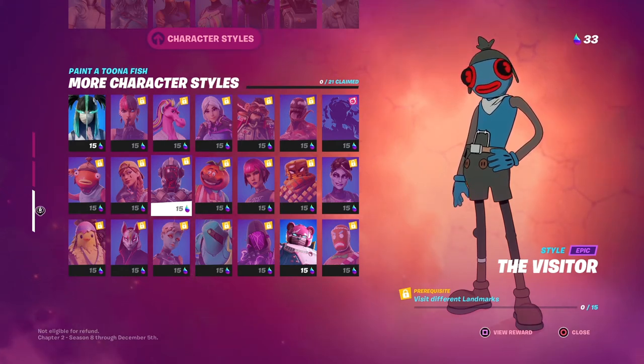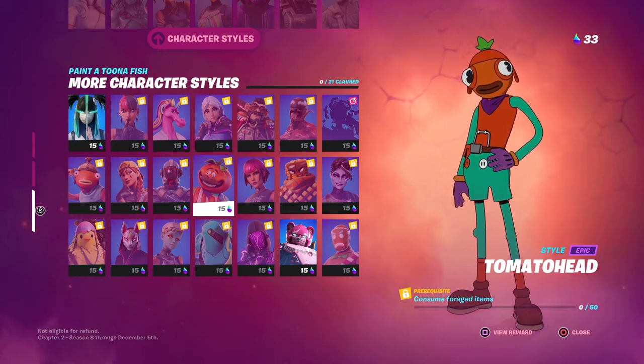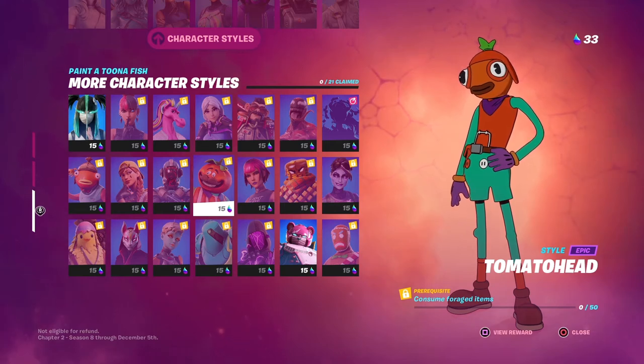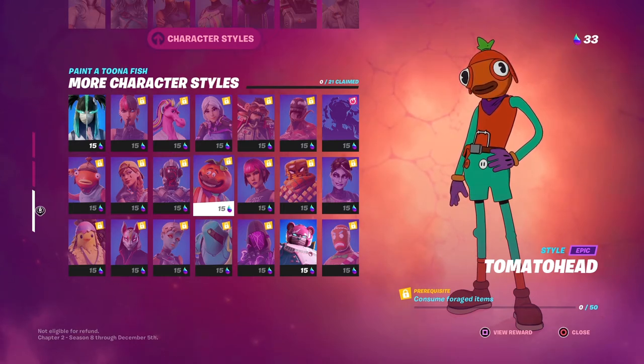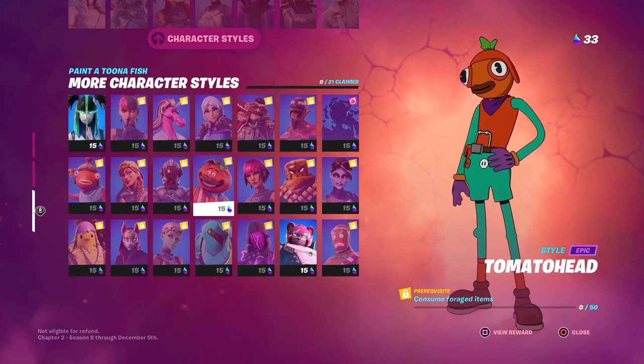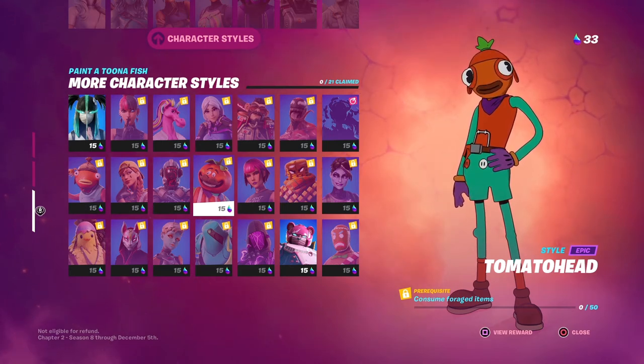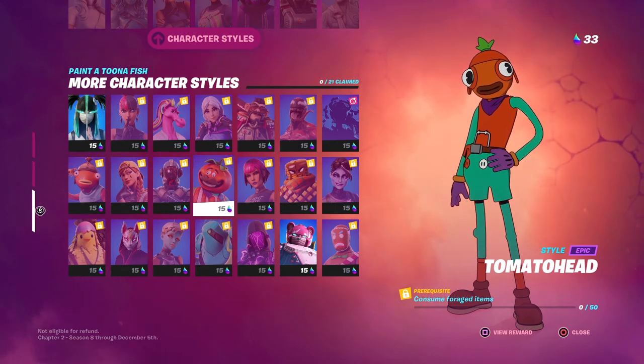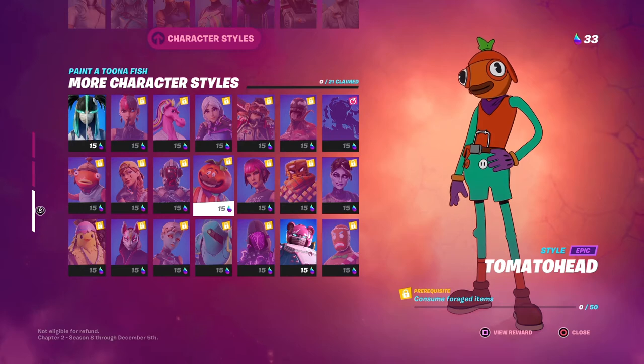Consume forge items — you need to consume 50. My best plan is landing at the Orchard, grabbing as many consumable items as possible, then taking a bit of fall damage to keep consuming health items until you hit 50. Other great spots include Caddy Corner and Corny Fields, which both have tons of consumable items like lettuce.